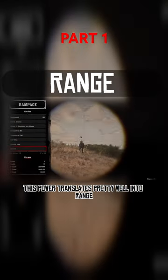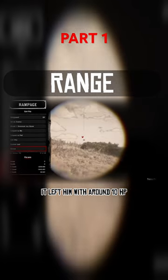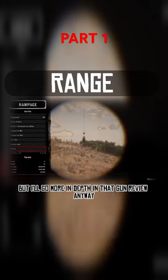This power translates pretty well into range, as the damage was only slightly affected. The ammo didn't kill Dopp — it left him with around 10 HP. So I'd say this makes the gun a worthy contender to the Carcano, but I'll go more in depth in that gun review.